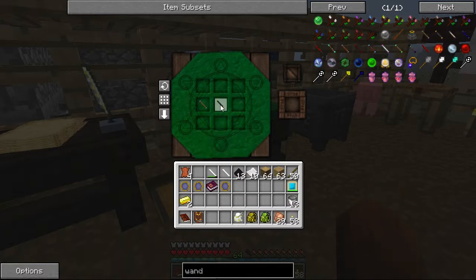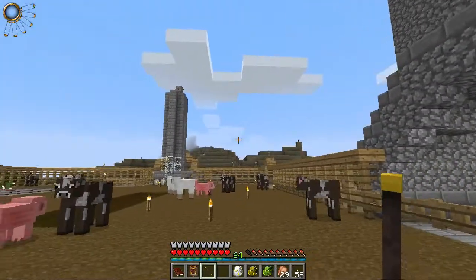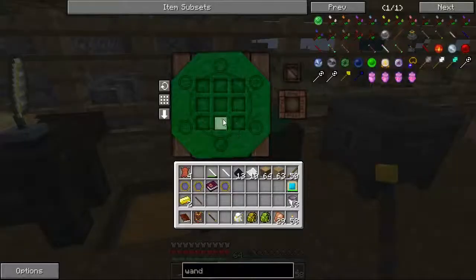I wish you could transfer vis from one wand to another - they need a little transfer mechanic - because this new wand has a whole lot of nothing in it. So maybe we'll still go to the Nether and see if we can get what we need. Let's put these components back if I can remember the order - I think these are up here.